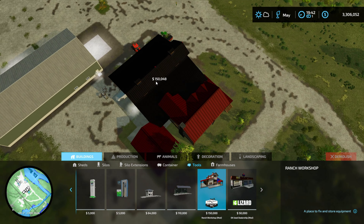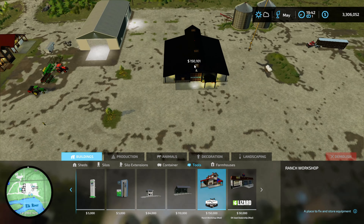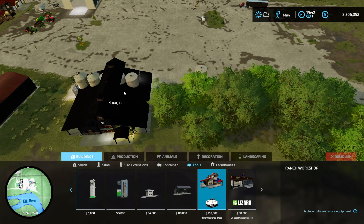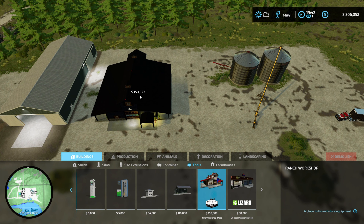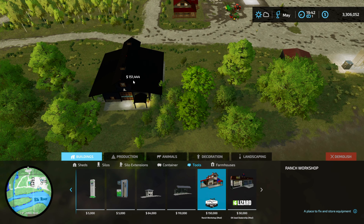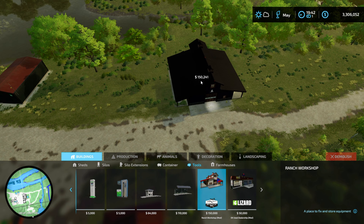Whoa, that is a big bill - bigger than I thought it would be. Where should I put that? I didn't realize this was that big. We've got plenty of room back in here, and we also got room through here too. I want to make sure I'm not blocking my silo system in any way - I want to leave that nice and open. I could put it over here, might be a good spot.